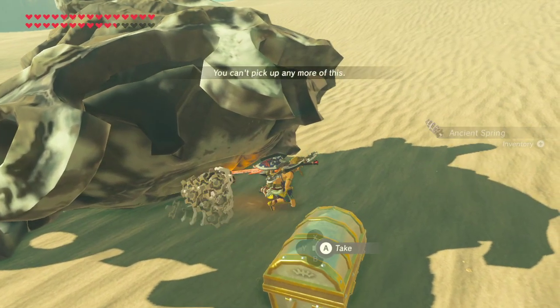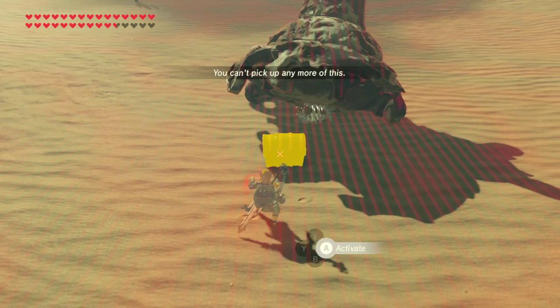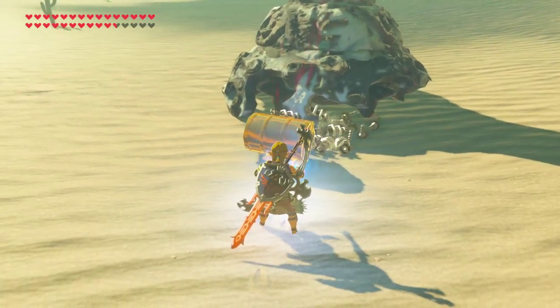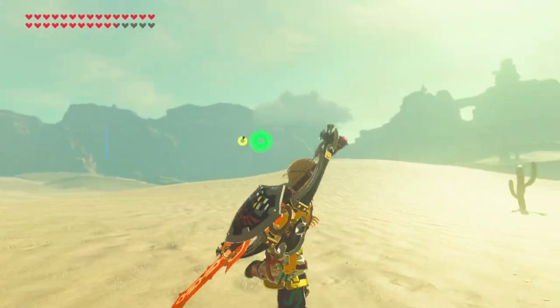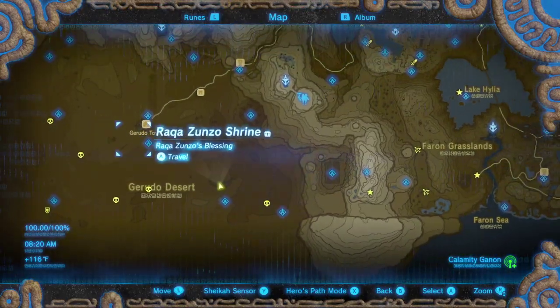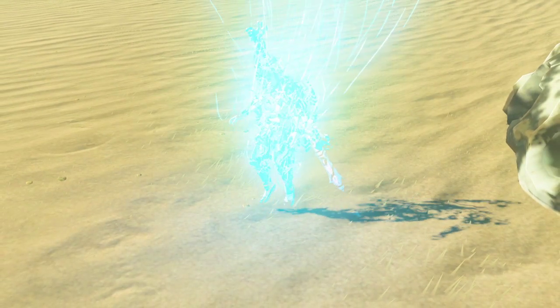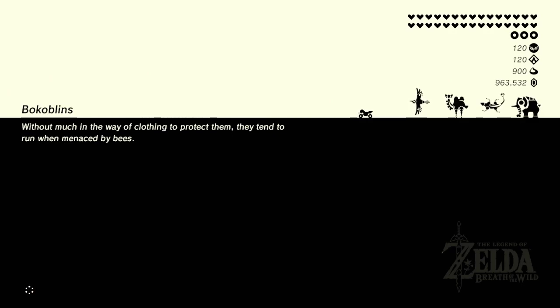As you can see I can't grab anymore — I'm maxed out. So when you can't grab anymore, grab your Magnesis chest and just slam it down to stop the spawn. Then we're gonna wait a little bit — just play it safe — and then we're gonna teleport. And that is how you get infinite ancient parts. I'm going to be selling mine.